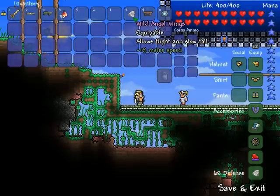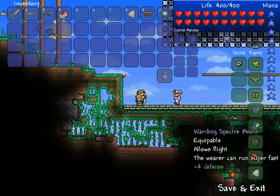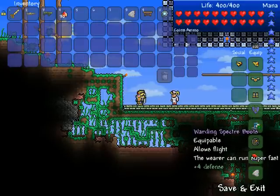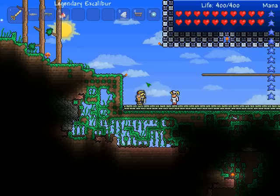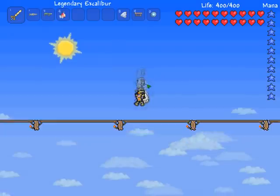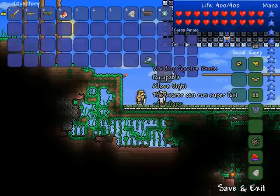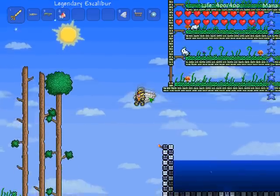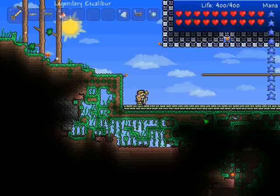So that's what's awesome about the angel wings — it allows slow fall. And if you have two accessories that allow flight, like the spectral boots and angel wings, you can fly double the height. Let me show you — without the spectral boots, that's all I can fly before slowly falling down. But with the spectral boots on,